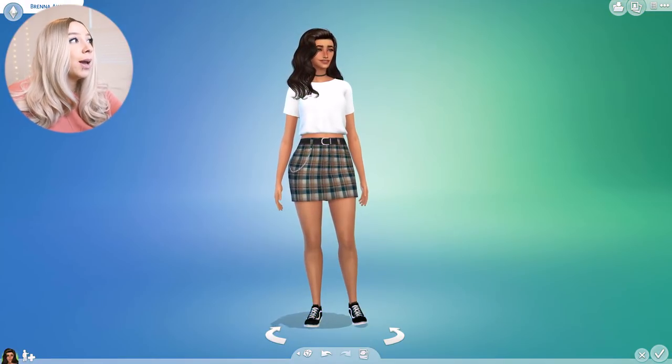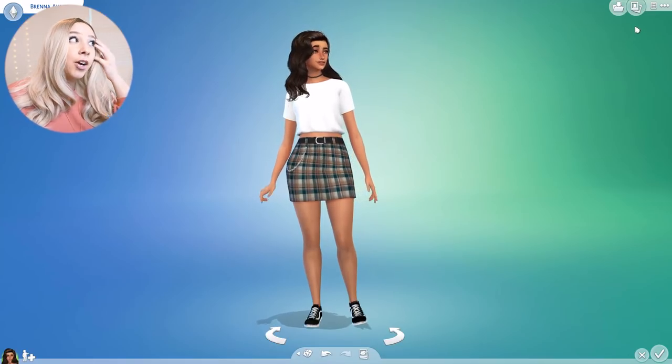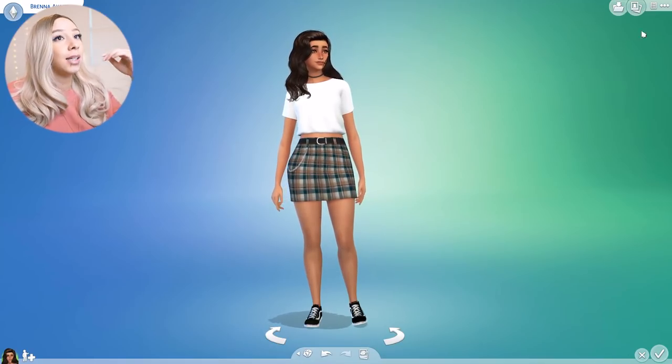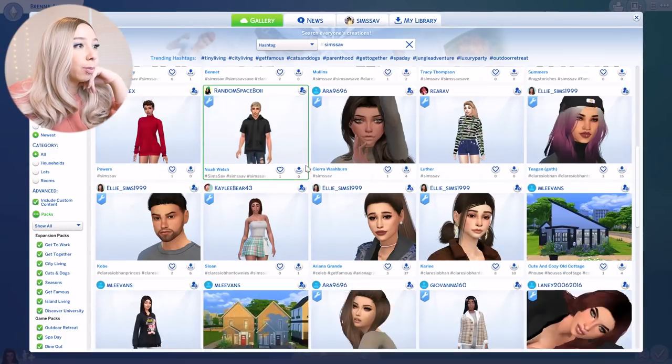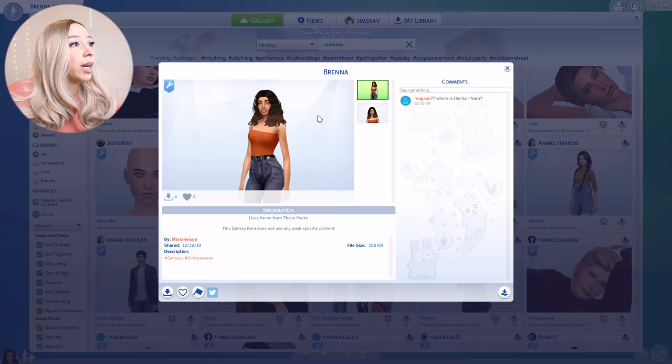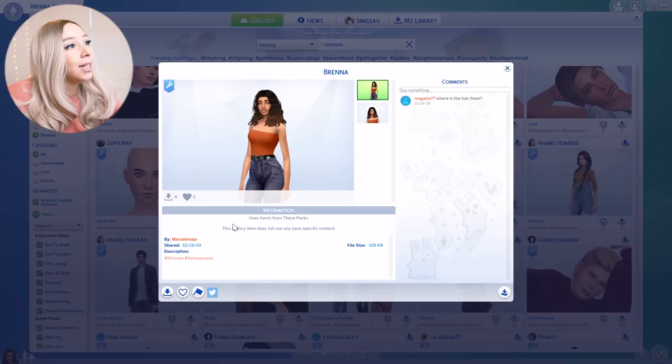Okay, so here we are in Create-a-Sim. I actually found this sim on the gallery under my hashtag — her name is Brenna Ayala. Let me see who created her so I can give them a proper shout out. Okay, this is Brenna and she was made by Maria Lamajo.